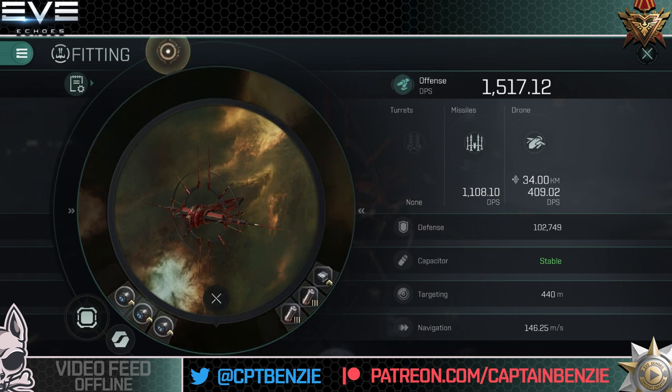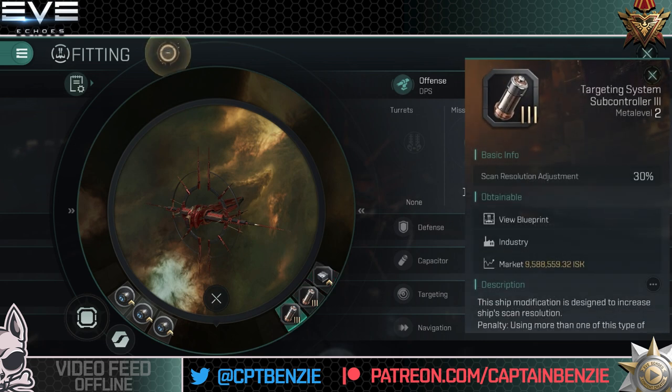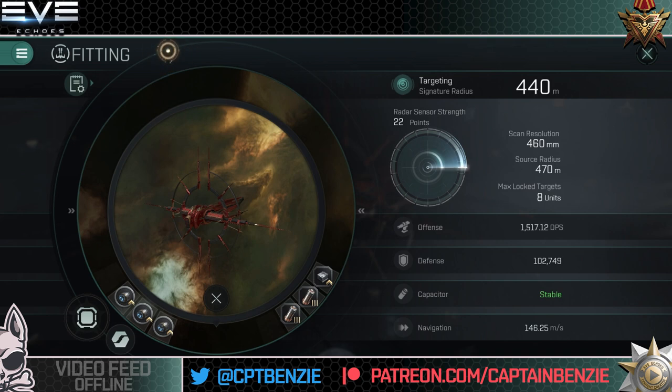This is where things get slightly crazy — I went integrated on this one on the live server. In the engineering rigs I went for universal 2P engineering integrated modules: capacitor control circuit and semiconductor memory cell. That pushed me to capacitor stable quite comfortably with one Nosferatu, but I've put two on anyway just to prove you can get really high cap stability. If you want to go scanning, lose one of those Nosferatus. Then two targeting system subcontrollers — 460mm scan resolution, which means we lock on remarkably quickly.